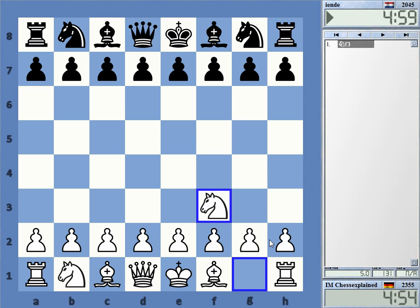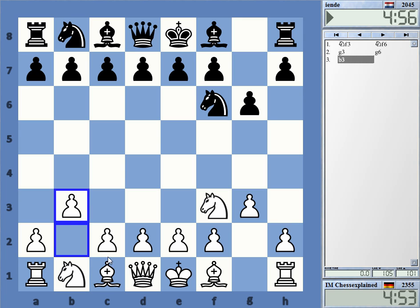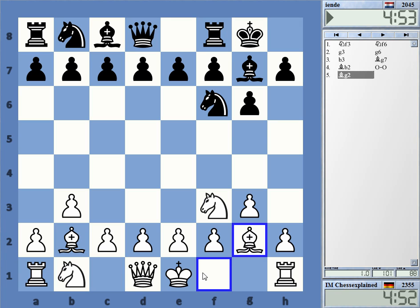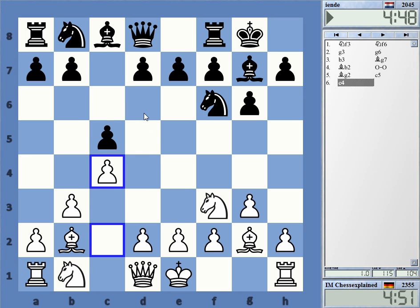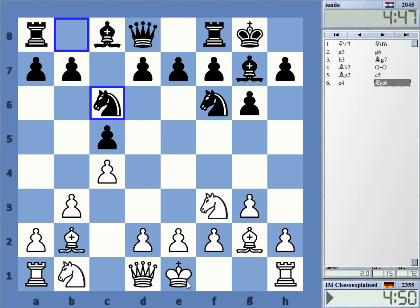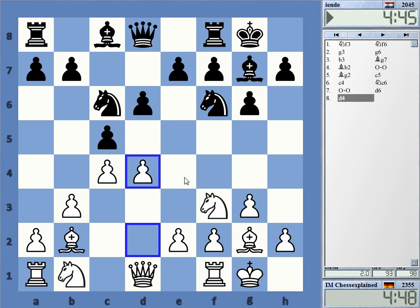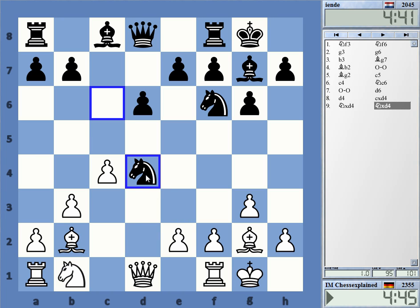Welcome to this video. Double fianchetto — not that quick, I need to react to pawn moves here. d5 or d6, yeah both are very much possible. You will get a symmetrical English position now.